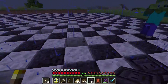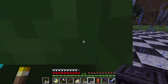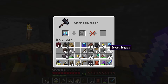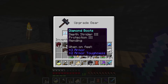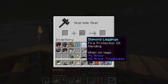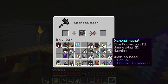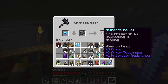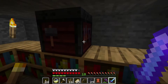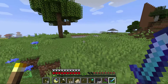Had I not been wearing two pieces of armor with Fire Protection III, there's no way I would have walked away from that alive. We were making a brief adjustment to some of the black floor blocks when we got accosted by a couple of phantoms, so we went back inside. We then took a moment to upgrade two more armor pieces to netherite — specifically the helmet and leggings with fire protection.